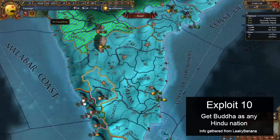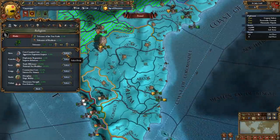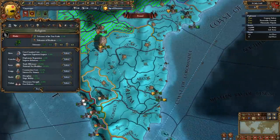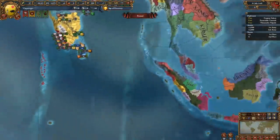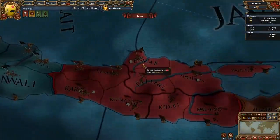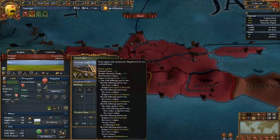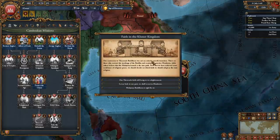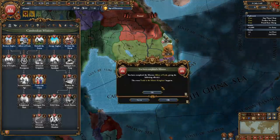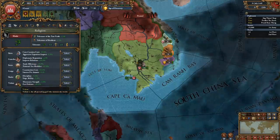The next exploit allows you to get the Buddhist deity as any Hindu nation. Typically it'd be best to just stick with Shiva to get 10% core cost reduction, but if you're doing a one-faith or one-culture run, then it can be helpful to get the missionaries and culture conversion cost reduction of the Buddhist monuments like Borobudur, Bagan temples, and Buddha statues. The normal way to get access to the Buddhist deity is through missions available to Majapahit, Sunda, or Khmer, but you can get this deity as any Hindu with a simple trick.